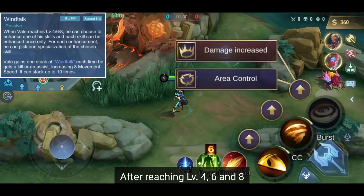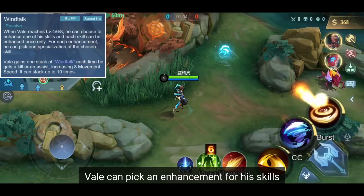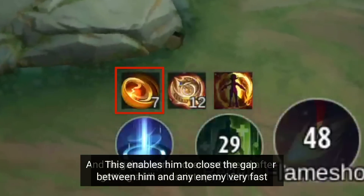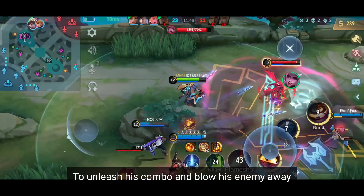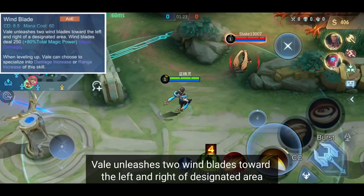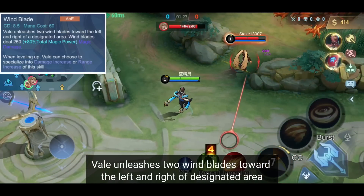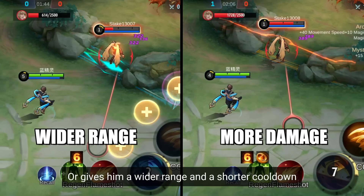Passive: After reaching level 4, 6, and 8, Vale can pick an enhancement for his skills, and he gains more movement speed after getting a kill or assist, up to 10 times. This enables him to close the gap between him and any enemy very fast, to unleash his combo and blow his enemy away. First skill: Vale unleashes two windblades towards left and right to a designated area. His enhancement either lets him deal more damage or gives him a wider range and a shorter cooldown.